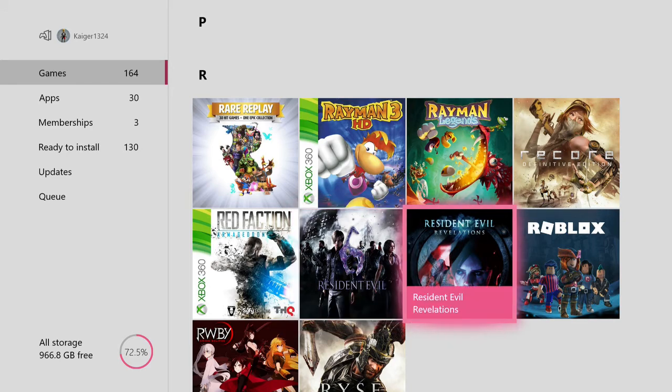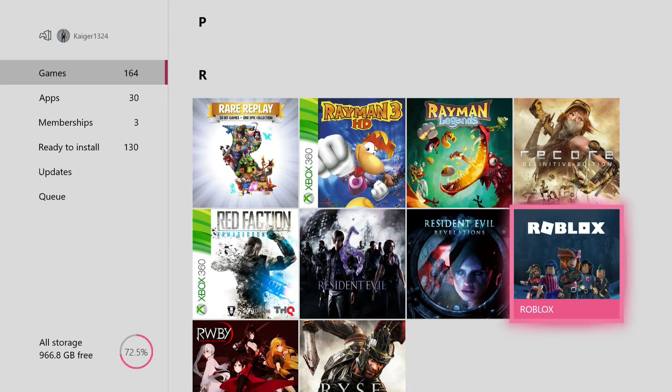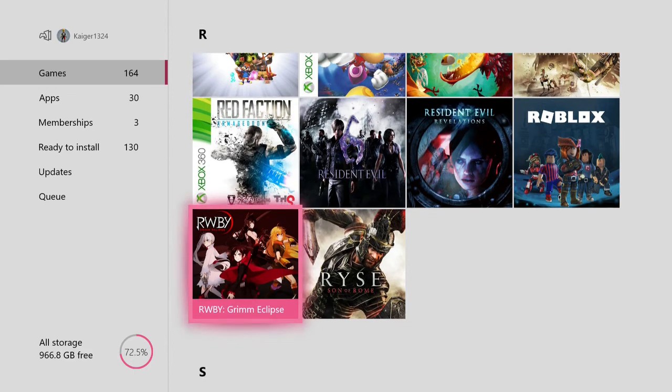Resident Evil Revelations — it's an alright Resident Evil game, but it does have a cool mode called Raid Mode which is sort of a time-based survival mode. Roblox — I used to play this every now and then on PC so I was very happy to see it on Xbox One. RWBY Grimm Eclipse — never watched the anime, might have to watch it one day. This is a game through Game Share — it's an okay hack and slash game, kind of an indie title, so if it had the right backing it would have been much better.